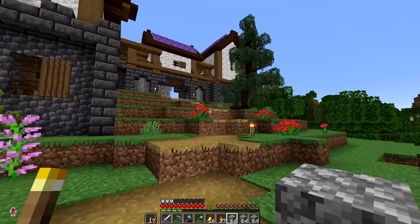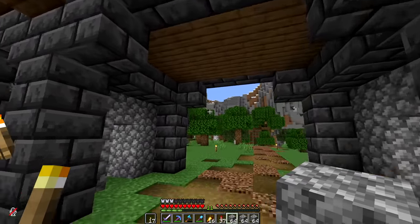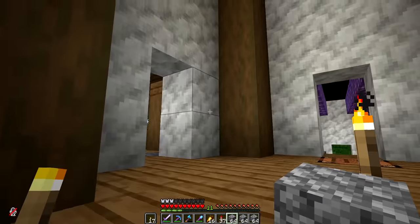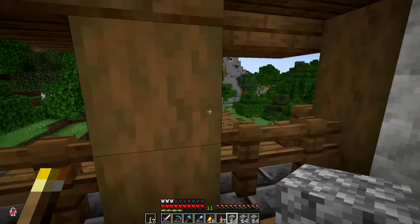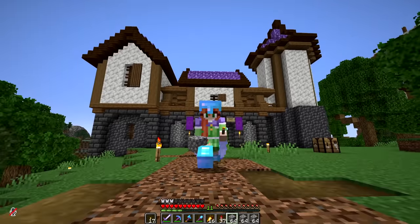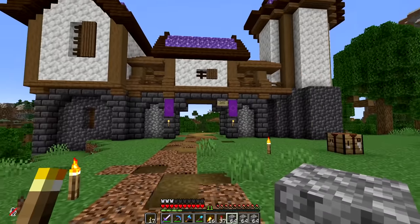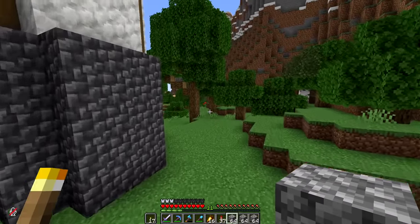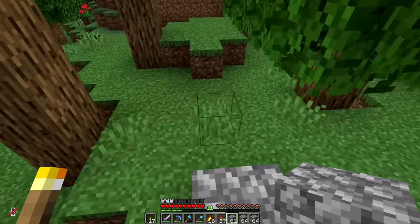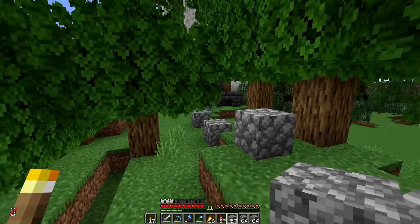First things first — our gatehouse. It makes no sense right? There's not really a good entrance into it, no interior at the moment. It functions as a gatehouse not at all really, so I think it would actually be the perfect place to start. I want people to have to go through my gatehouse when they're coming along this area, so I ought to put up some sort of little wall bordering my area.